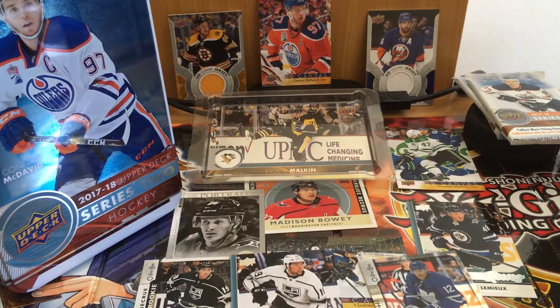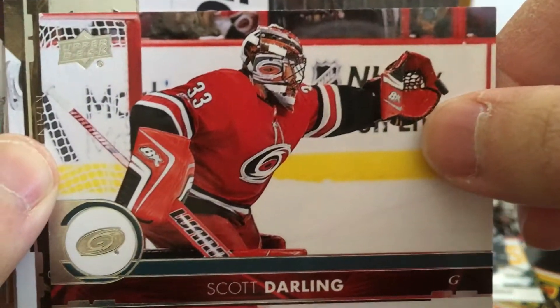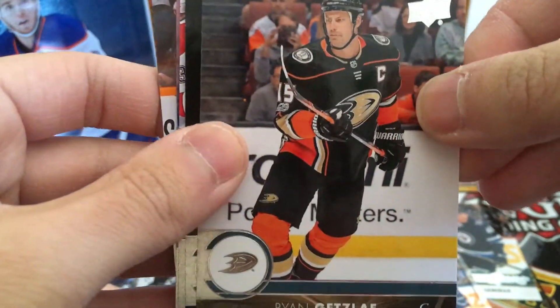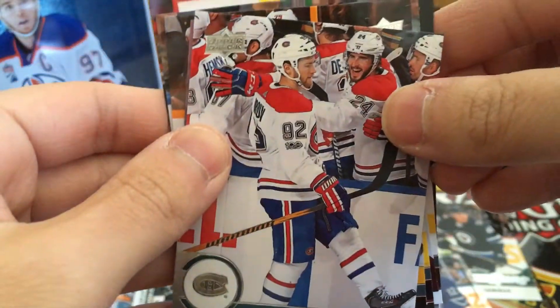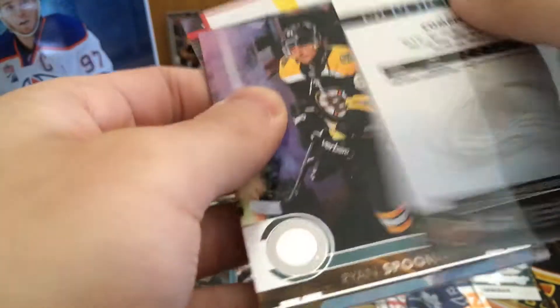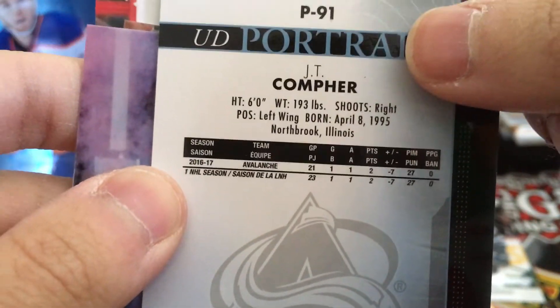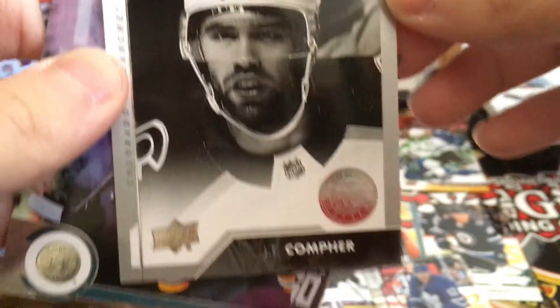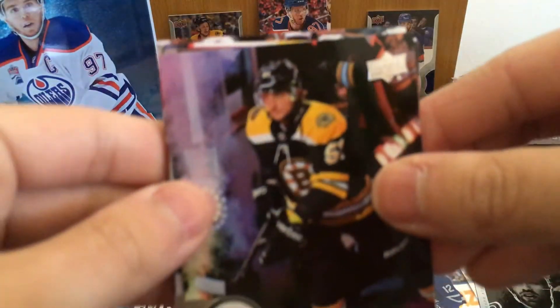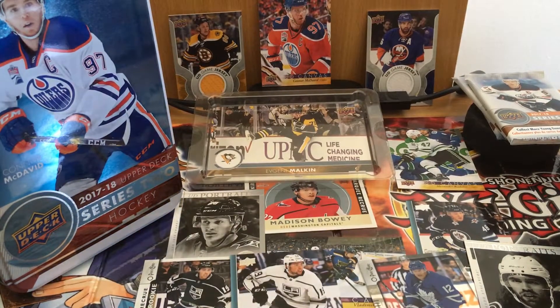Pack nine. Scott Darling — I think this guy was supposed to be a starter goalie but I think he's kind of struggling. Ryan Getzlaff, Brennan Smith, Jonathan Drouin. JT Comfer — Colorado Avalanche, UD Portraits! 21 games, two points last year at the end of the season. I think right now he's doing pretty good. Ryan Spooner, Ryan Johansson, Jane Schwartz. Nine for nine! Pack ten — what the hell?